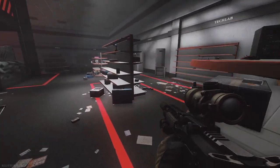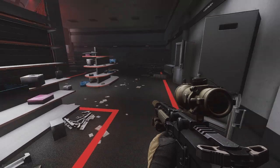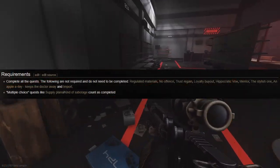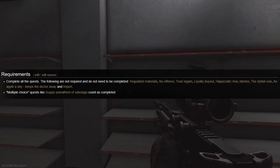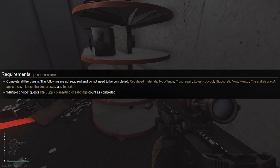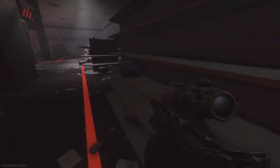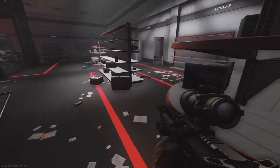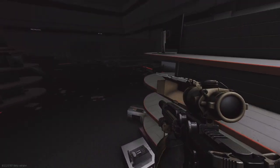The first thing, and arguably the most difficult thing that you'll need to do, is complete all of the tasks or quests in Tarkov, spare for Regulated Materials, No Offence, Trust Regain, Loyalty Buyout, Hippocratic Vow, Mentor, The Stylish One, An Apple a Day Keeps the Doctor Away, and Import. These are considered optional tasks and aren't essential to progressing through the game or acquiring the Kappa container.